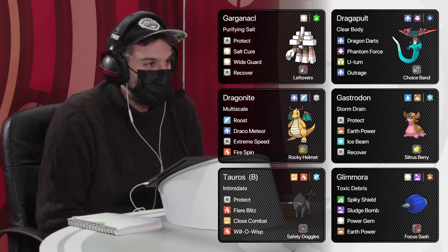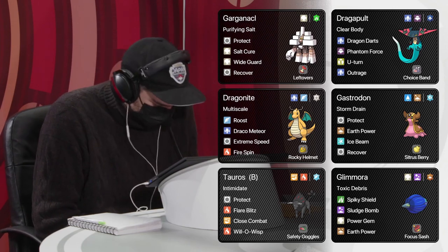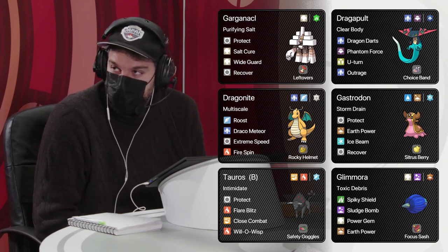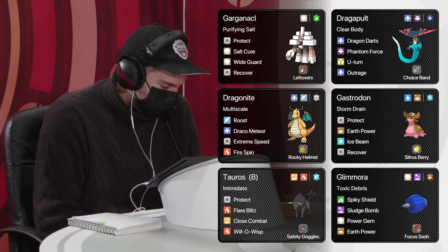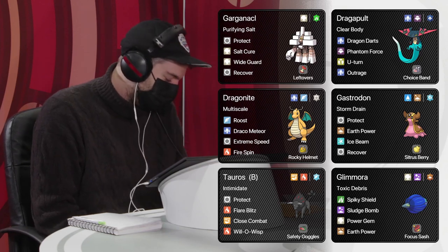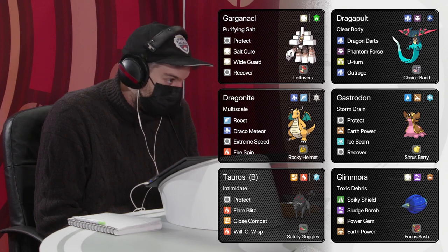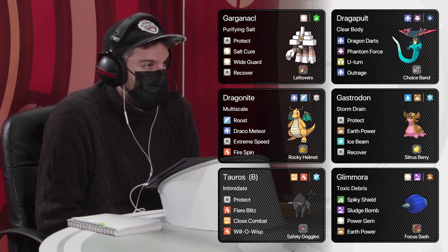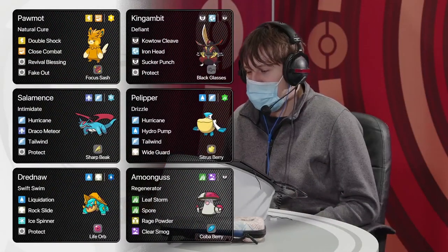Francesco's team has lots of ways to whittle down the opponent: Salt Cure on Garganacl, Fire Spin on Dragonite, Will-O-Wisp on Tauros, and even Toxic Spikes set up via Toxic Debris from the Glimmora. Then you've got something like Dragapult with Choice Band to clean up after residual damage. And Garganacl and Gastrodon both have Recover — so once residual damage is set up, you can stall through, let it do its thing, and pick up KOs that way. It might be a long game, but it's a solid strategy.